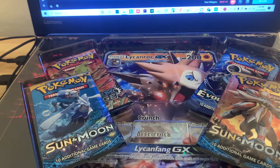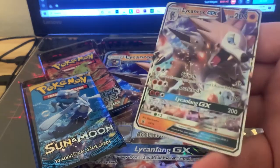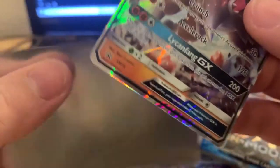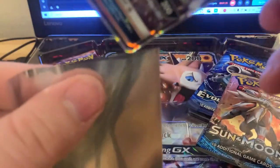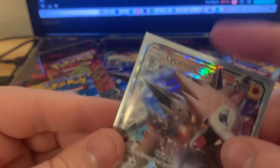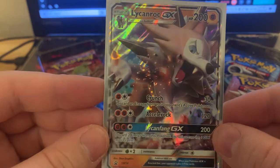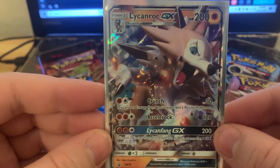Let's see if I can get it out. There we go. Lycanroc GX promo card — we pulled it out. Sleeve it up in the Hidden Fate sleeve I have. There it is. Beautiful card. Not gonna lie. I really like Lycanroc.